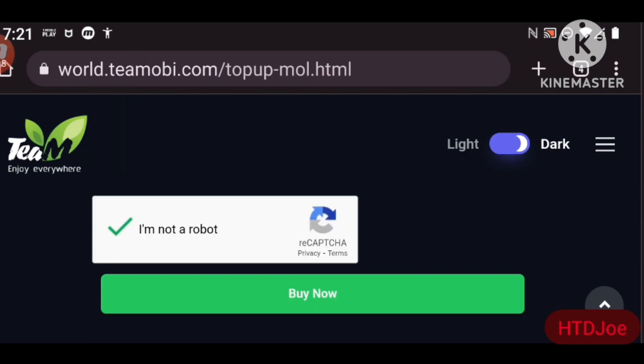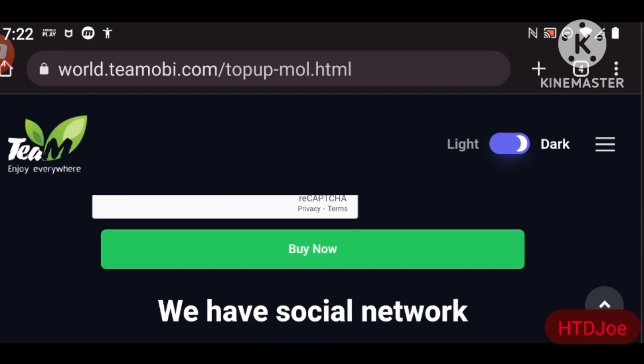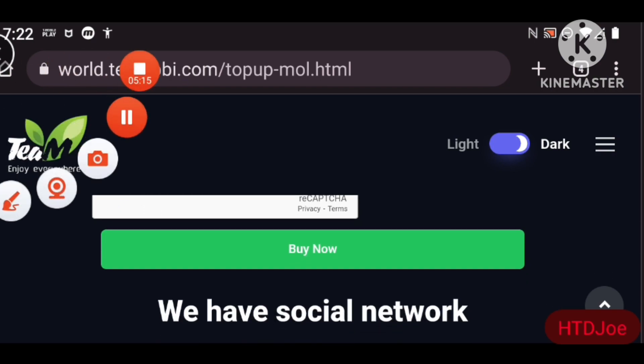If you wait too long it will ask for another verification — whether you're a robot or not. So try to be quick, then click the 'Buy Now' button.